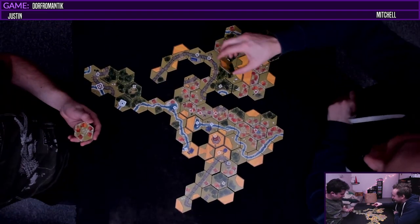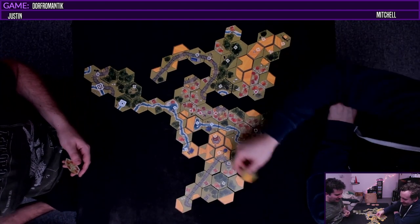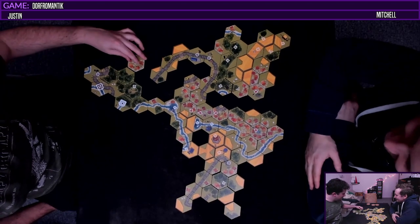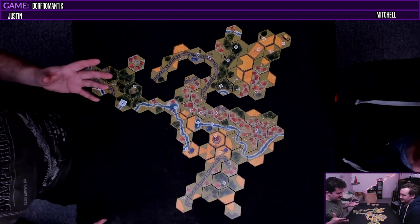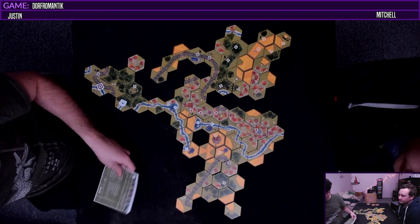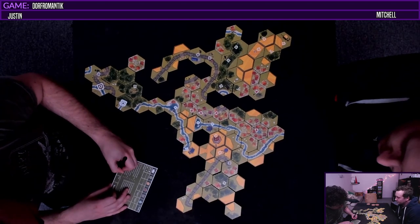So this doesn't matter at all. That's kind of crazy that that one tile gets the flag. Those are the hermits. Okay so this is our first completed village. Let's score this. Players names - Justin and Mitchell, otherwise known as the dream team. Date - December 12th.